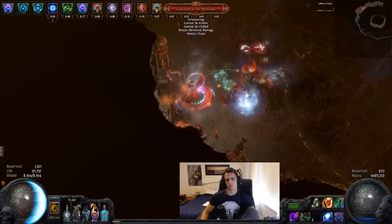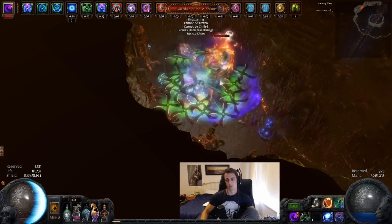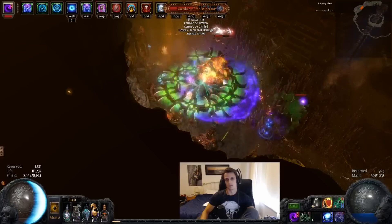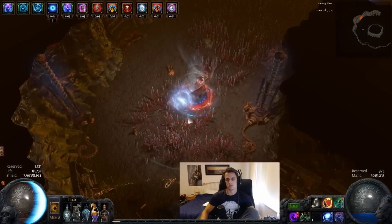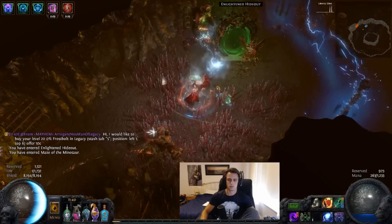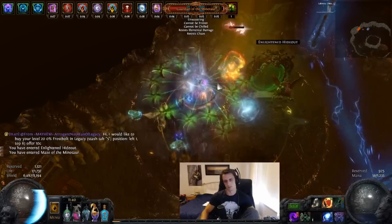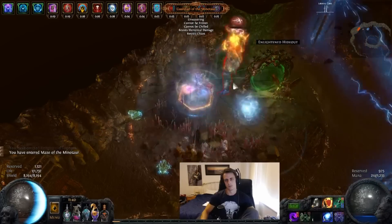There's one more fight to show, and that's Minotaur. This one had a Poison mod, a Monster Life mod, a Cold Damage mod - a few crazy things. I phase-tanked him as long as I could, then had to dip out to reset my flasks, and after that came back in and finished him off. All in all, with 50% Monster Life, he did die pretty quickly, and it's a pretty uneventful fight otherwise.